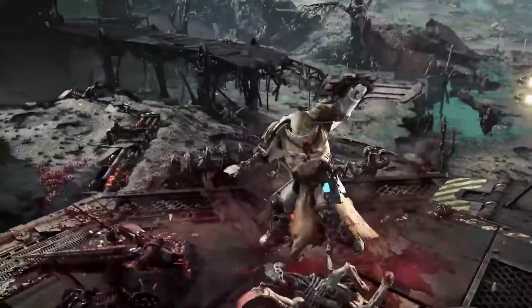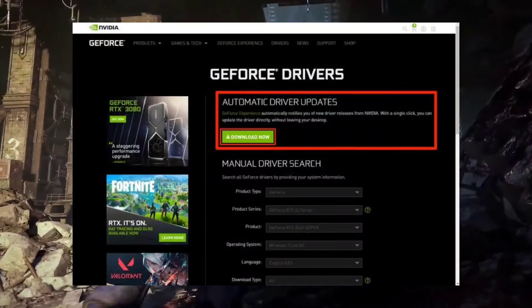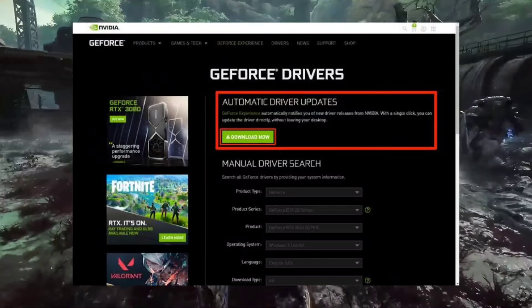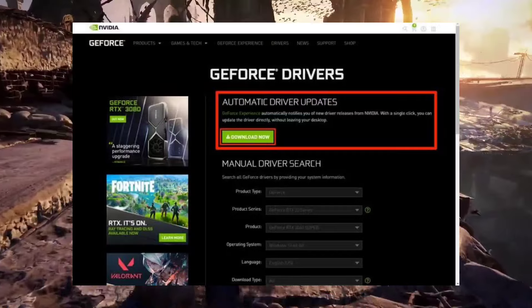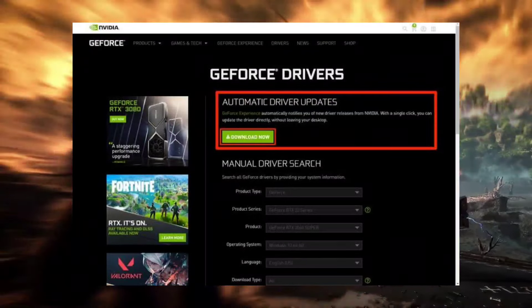Step 6: Update your GPU drivers. Outdated drivers can cause various problems, including crashes and black screens. Visit the official website of AMD, NVIDIA, or Intel and download the latest drivers for your graphics card.